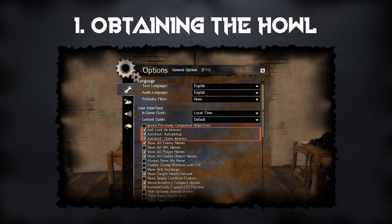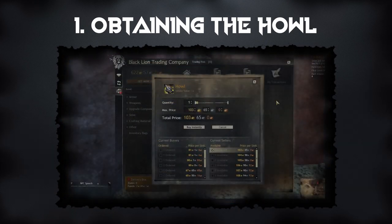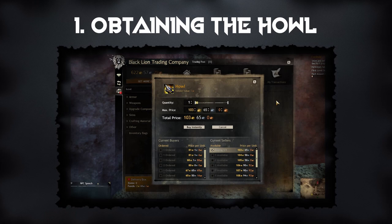If you do decide to buy it on the Trading Post and you have the patience to wait, then I recommend putting in a buy order to save some gold for the rest of the legendary. Doing this can sometimes take a couple of days. So if you don't have the patience to wait or you urgently want your legendary and you have the gold to spend, then you can go ahead and buy it at the selling price.